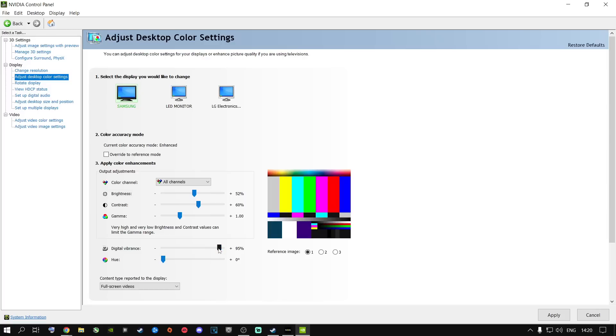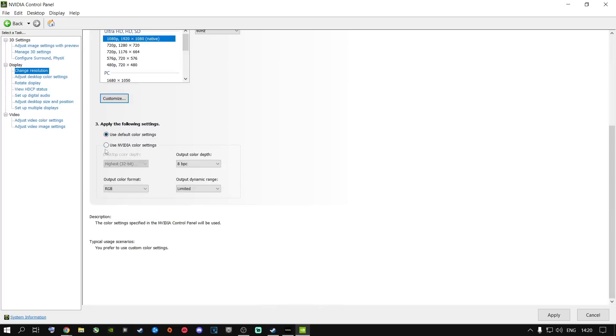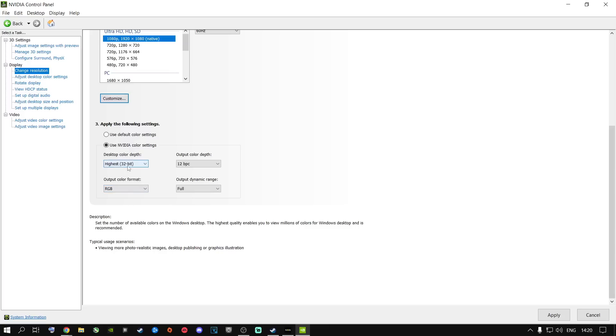Next, go to 'Adjust desktop color settings' and find Digital Vibrance. Change your digital vibrance to somewhere between 75 and 95 — I find the sweet spot is around 80 to 85. Your game will look much more vivid and vibrant while playing. Then go to 'Change resolution,' scroll down to 'Use NVIDIA color settings,' and change the output dynamic range from Limited to Full. Make sure it's set to RGB and the highest color depth which is 32-bit, then apply those settings.